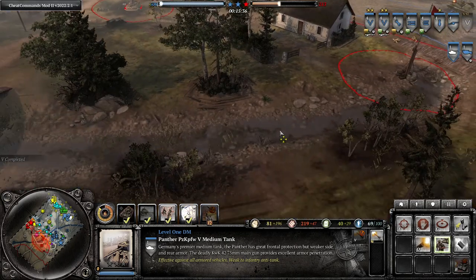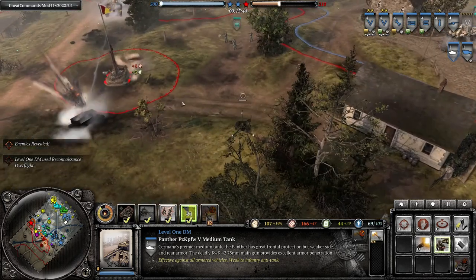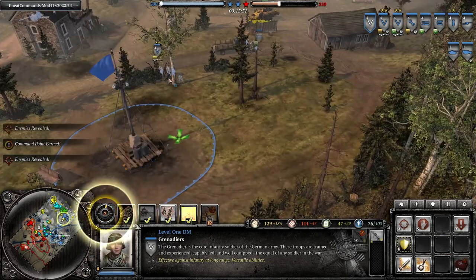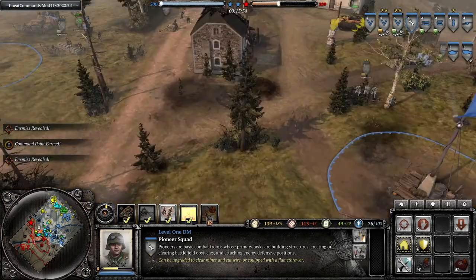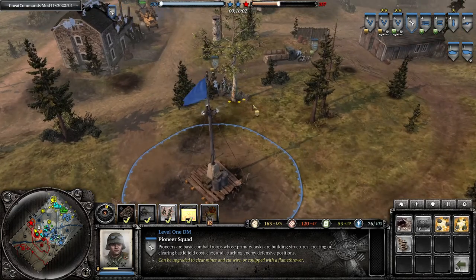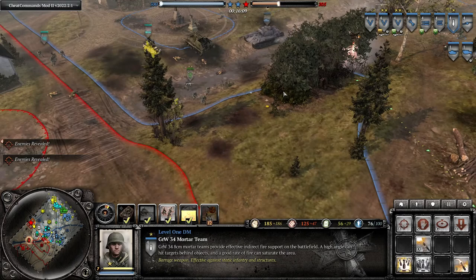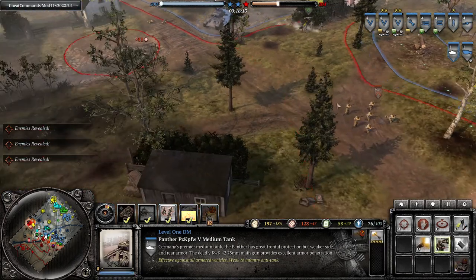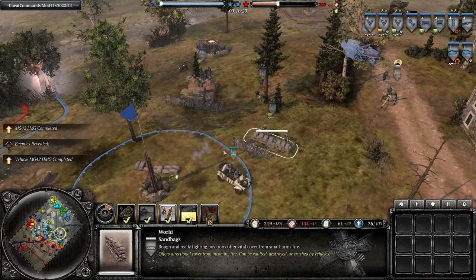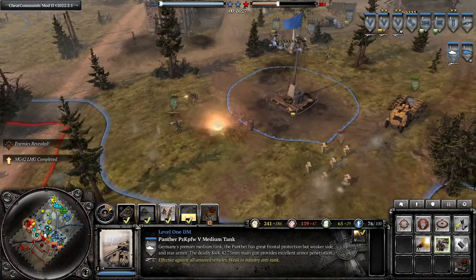We have a fresh Grenadier squad. Our pioneers are standing around, so what we can do with them is have them build sandbags for the Grenadiers so they get green cover instead of yellow cover. Yellow cover is usually better than no cover, but when you're up against tanks, usually your squads will clump up in yellow cover, which makes them more vulnerable to explosives like mortars and tank shells. Green cover reduces damage they take from tank shells and mortars, as long as they're behind the cover and the tank doesn't flank around.